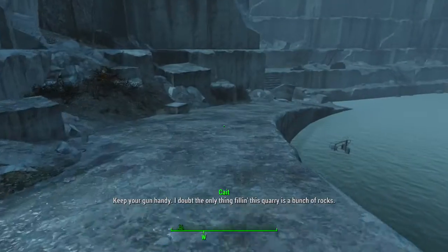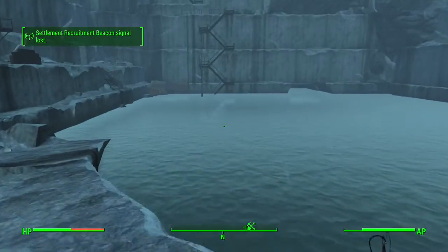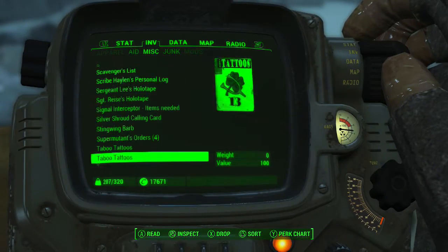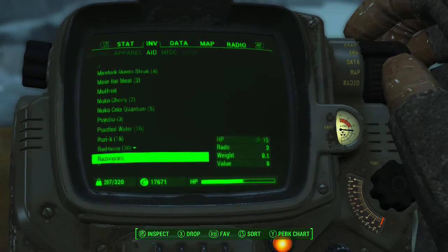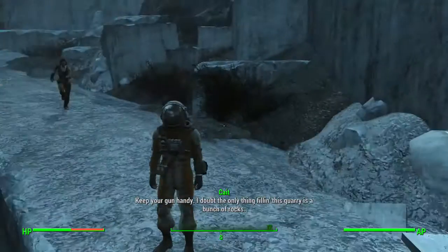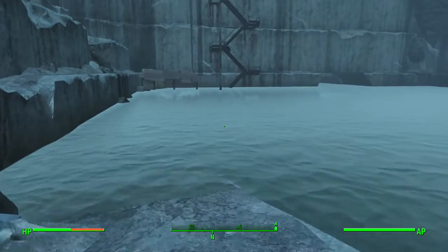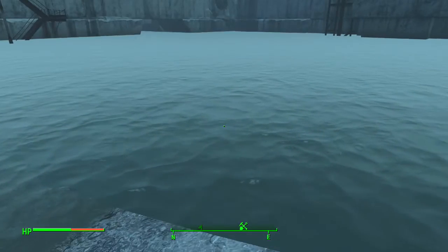Now into the glitch. If you just come down here, I advise — as you'll get radiated whilst in the water — either going to your aid and popping a Radex, or like I'm wearing a radiation suit. I wouldn't use Power Armor to combat the radiation as you'll sink to the bottom and you won't be able to do the glitch, and you might lose the Power Armor.